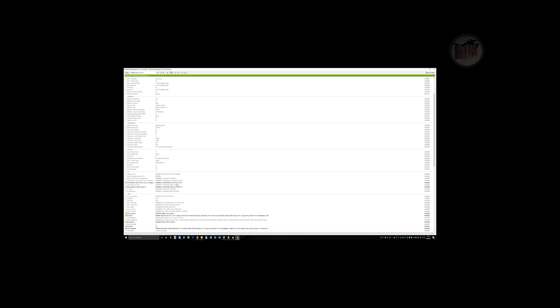On the SLI tab, under 'NVIDIA predefined number of GPUs to use in SLI rendering,' change it to Count DX10 2. And on 'NVIDIA predefined SLI mode' under DX6 to DirectX10, you change it to Extend Force AFR. Then you just hit Apply and that's it.